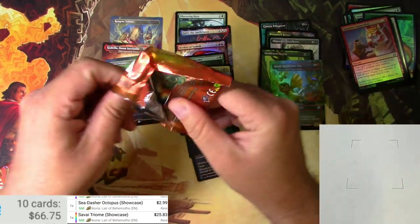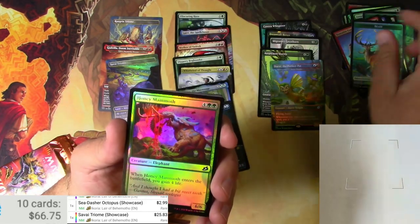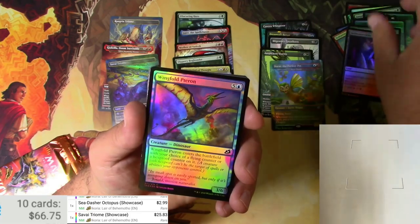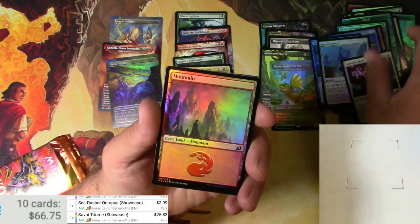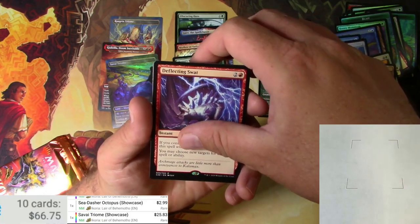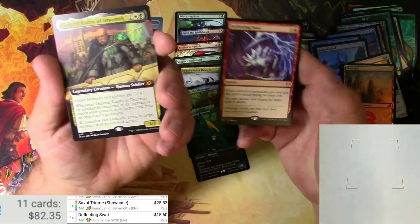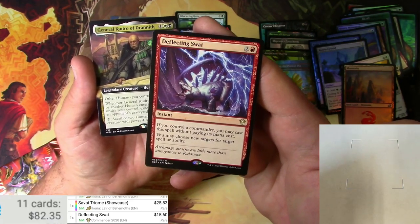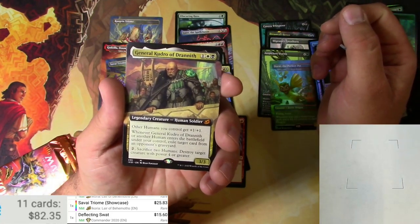Alright, pack number three. We're just slow rolling it — this is some good stuff right here. Another beast. Honey Mammoth, very cool. The cliffs, a Taron, a turtle, crystals — glowing crystals. Got a mountain. Yeah, another rare from the commander set — Deflecting Swat. $15.60. So that's a hit from the commander. What's it do? If you control the commander, you may cast a spell without paying its mana cost. You may choose new targets for target spell or ability — yeah, that's a solid one.